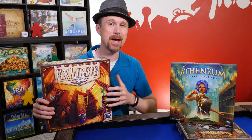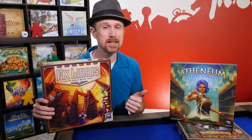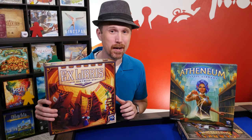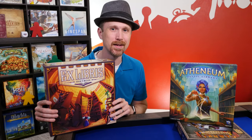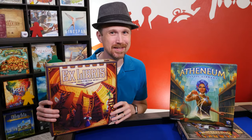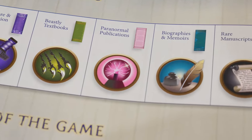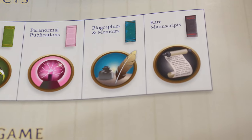You may be familiar with another library-themed game from Renegade Game Studios called Ex Libris, that's about collecting cards that have books on them. Some of the similarities between these two games is that you are trying to shelve books in the right spots — with cards in Ex Libris and tiles in Athenium. The books are divided into five main subjects: folklore and fiction, beastly textbooks, paranormal publications, biographies, and memoirs and rare manuscripts.